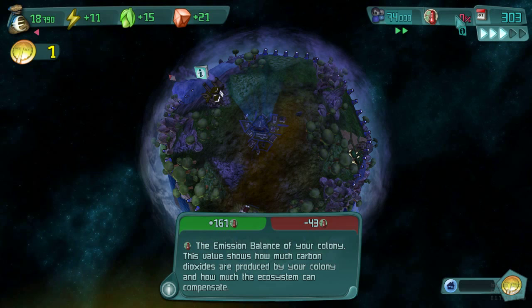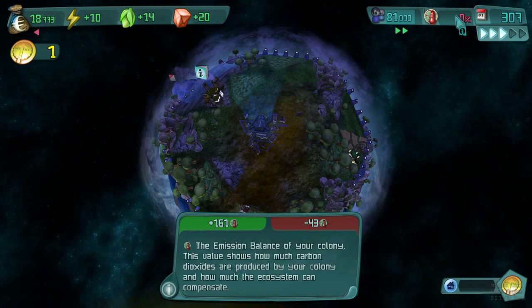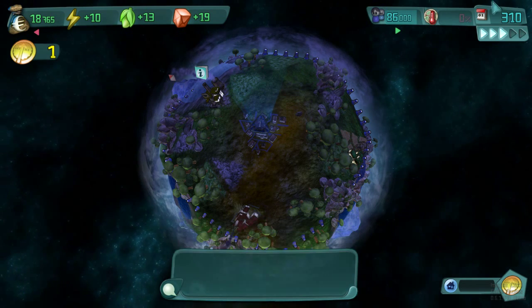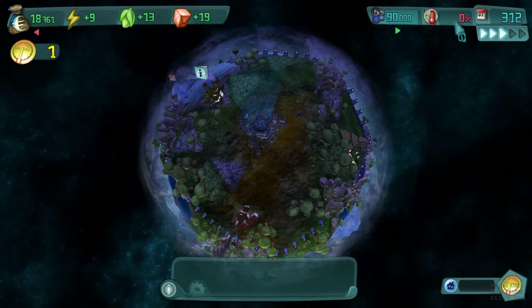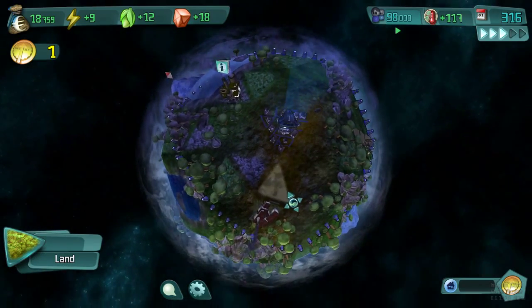This is the emission balance of your colony. This value shows how much carbon dioxide is produced by your colony and how much the ecosystem can compensate. We are doing all right — we have a positive balance, so let's try to expand.